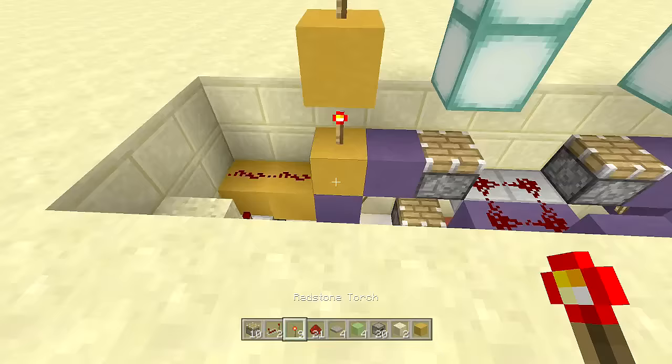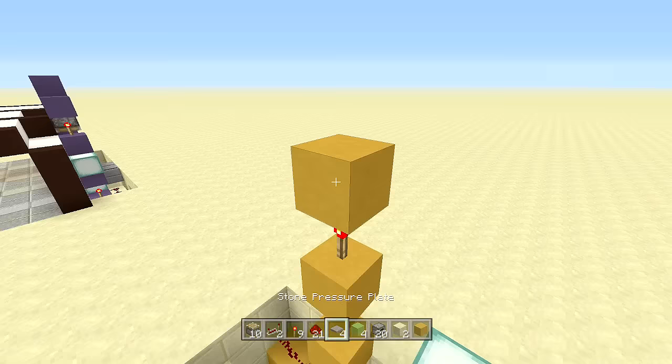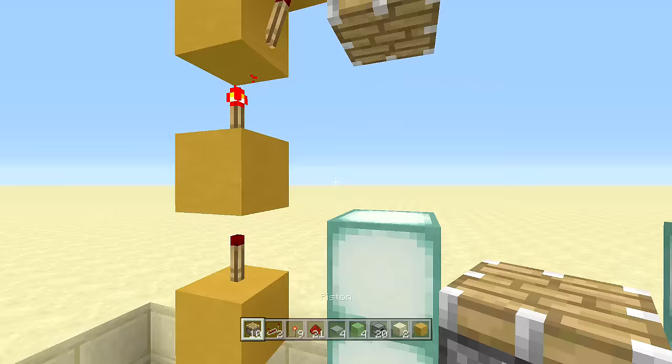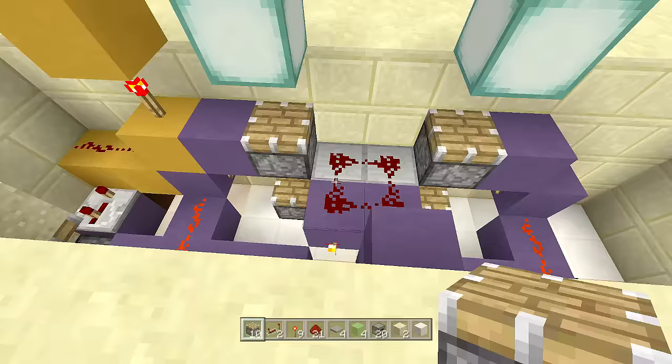Place a block in front of that redstone with a redstone torch on top, and repeat this going upward three times — so three redstone torches stacked. On the last block, instead of placing the fourth redstone torch on top, place it to the side going back towards your door, with a block on top of it. Then take out your last two pistons and place them facing downward — that completes one side of the door.